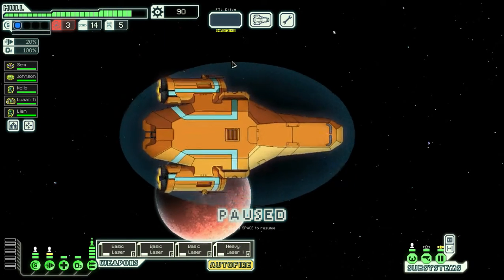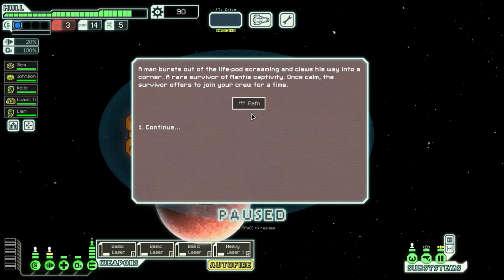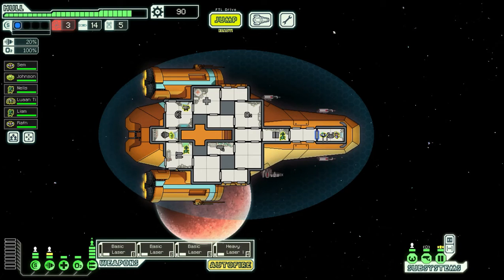I am a super massive fan of not losing my crew unnecessarily. You detect and retrieve an escape pod floating nearby. A man bursts out of the life pod screaming and clawing his way into the corner - a rare survivor of mantis captivity. Once calm, the survivor offers to join your crew for a time. Cool, so we're now one crew up.